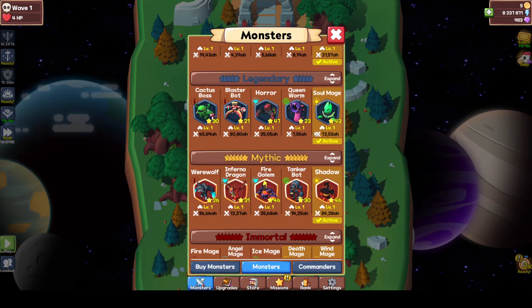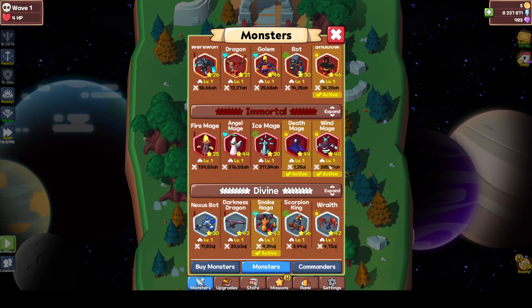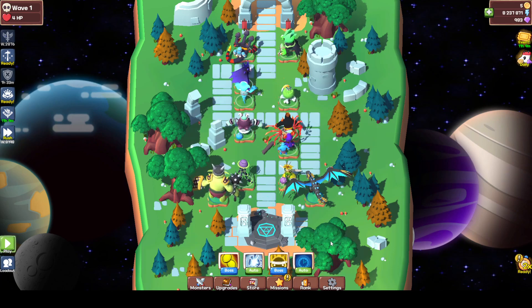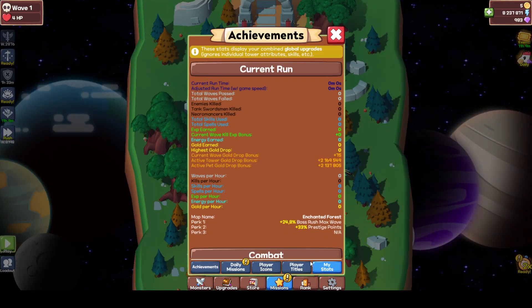And now we want one more special — Rave. Rave doesn't cover the entrance, neither does anything else, neither do the tags, which is completely normal, because this is not going to give you experience. This setup is purely about waves per hour and kills per hour. You're going to get about 15,000 waves per hour, which is about half as good as when you just do boss rush.